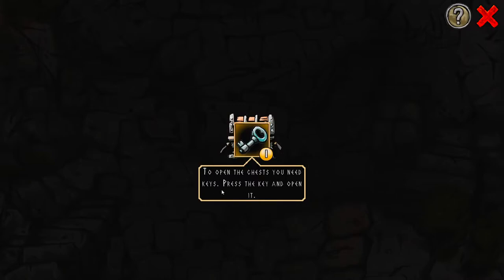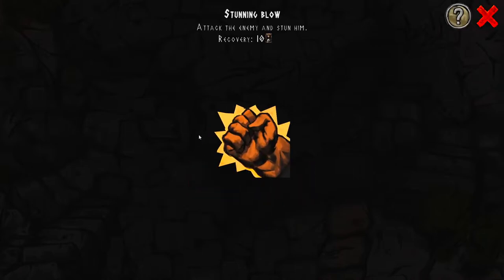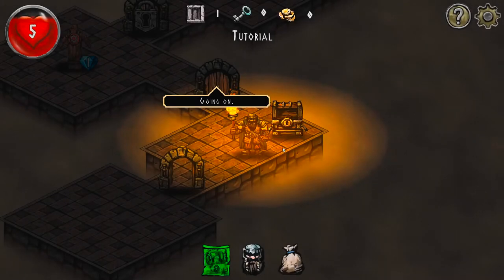To open a chest you need a key - press the key and open it. All right, that's what was in the chest.